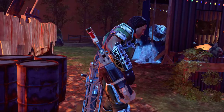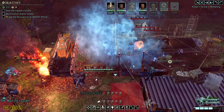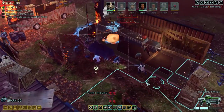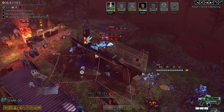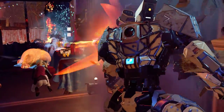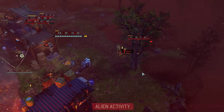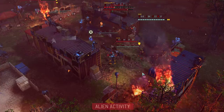Another frost bomb. I need to make sure to stay away from whatever civilian is going to become a Faceless. I never actually made a plan of how I was going to kill the Muton — whoops.